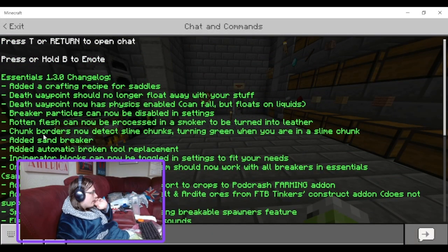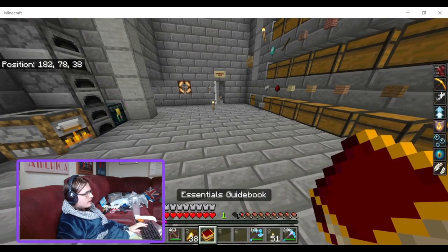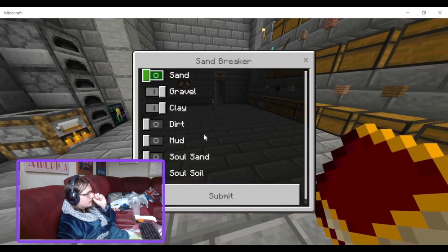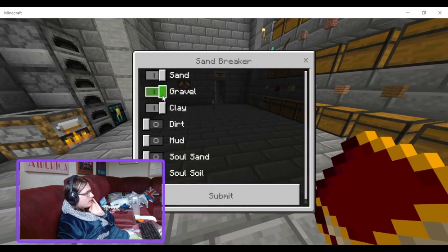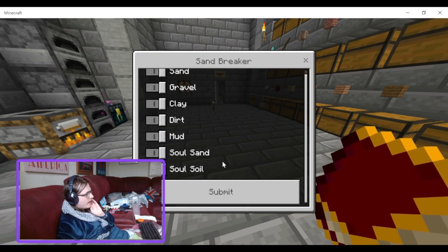Chunk borders also added Sandbreaker. So if I go into settings, Sandbreaker - you can break sand, gravel, clay, dirt, mud, soul sand, soul soil. Break all of these - that's cool.